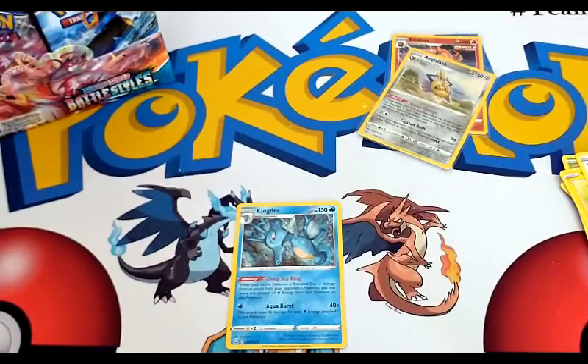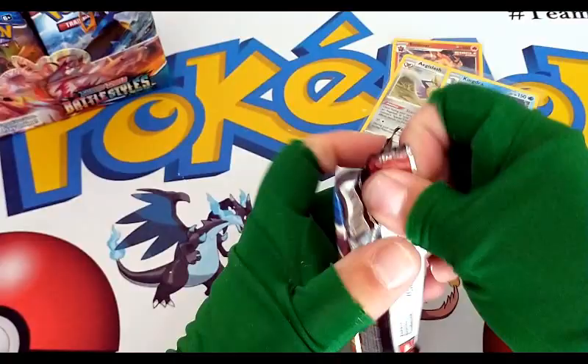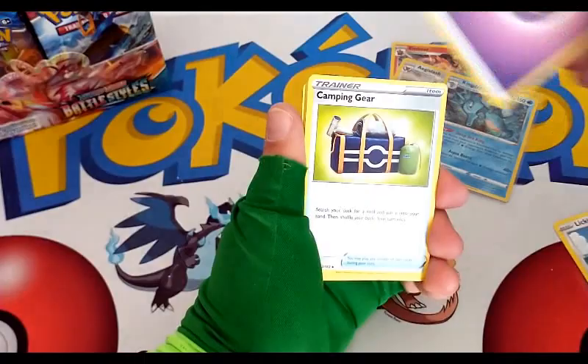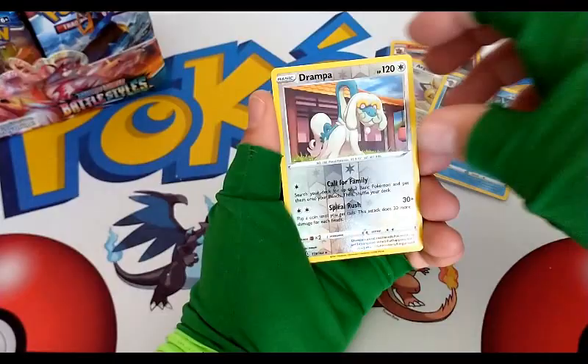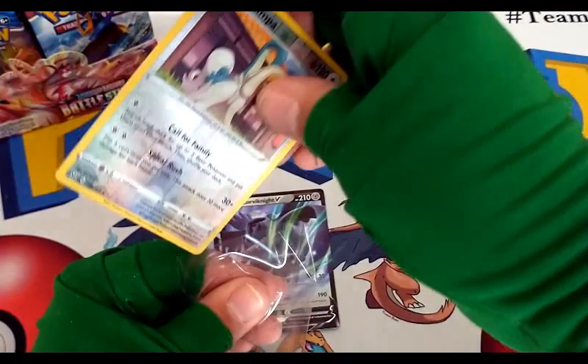Maybe this is a good booster box — I had pretty good luck with the last Battle Styles booster box, got some nice things out of it. Psychic, Camping Gear, Seedra, Scroll of Swirls, Ponyard, Manky, Centipede, Baltoy, Timber, Drapahoe reverse rare — another reverse rare — and a Corviknight V ultra rare! Three reverse rares in a row and an ultra rare.